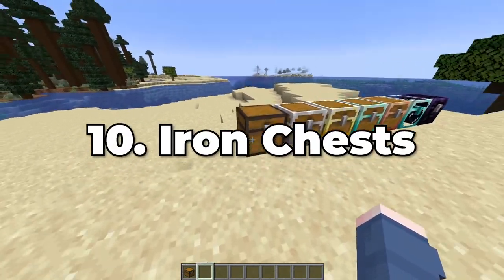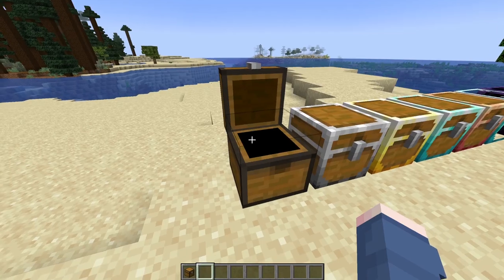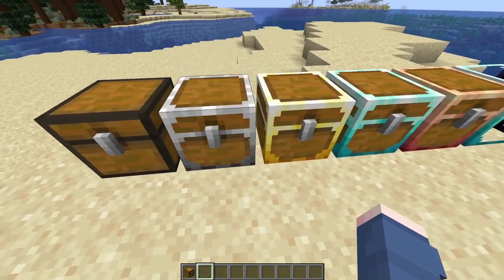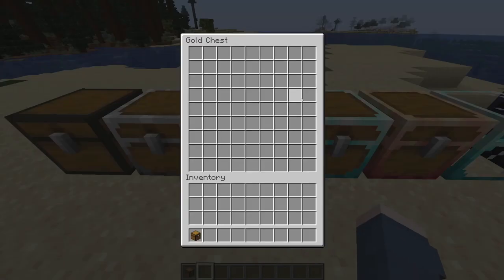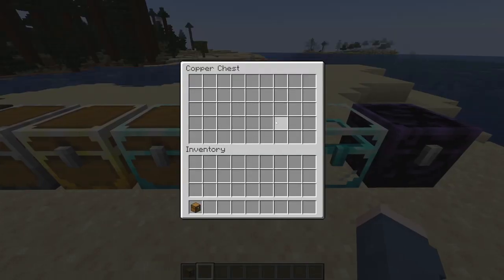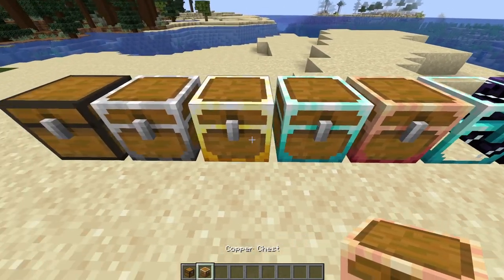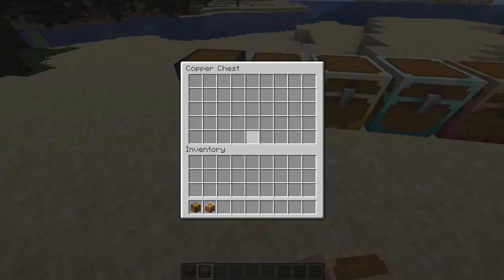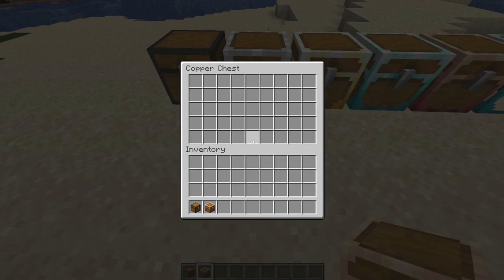Starting us off at number 10, we have Iron Chests. You can never get enough storage in Minecraft, and considering the most recent update added a whole new line of items that a majority of you are probably going to want to farm a lot of, especially if you're going to die to the warden about a gazillion times. This mod seems to just be a perfect thing to have in Minecraft in general. The main idea is that it adds a collection of different chests that hold a lot more storage in comparison to your typical vanilla chest.